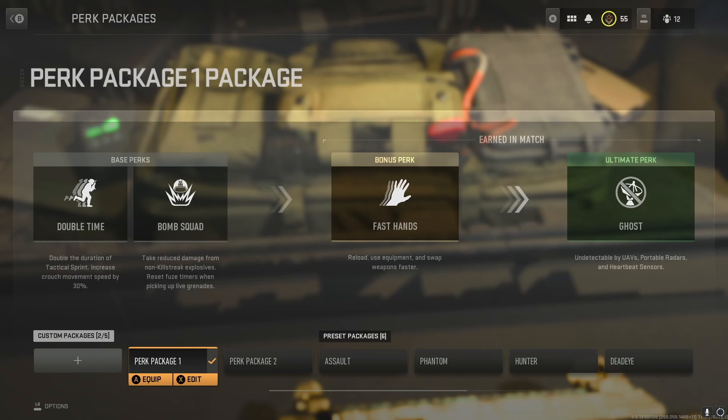For my perk package, since we're going a sneaky boy build, we have Double Time and Bomb Squad. Double Time increases crouch movement speed and lets you run a little faster and further. Bomb Squad lets you take reduced damage from non-killstreak explosives, so you don't randomly die by grenades in the middle of the map. For my bonus perk, I'm using Fast Hands — you reload and use equipment faster, which has been very clutch since they got rid of reload cancelling. And the bread and butter of the build: Ghost. Undetectable by UAVs, portable radars, and heartbeat sensors. Once you have Ghost, you move around the map just like a ghost — as the perk says, who knew?